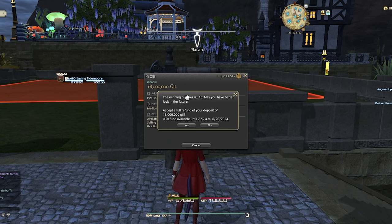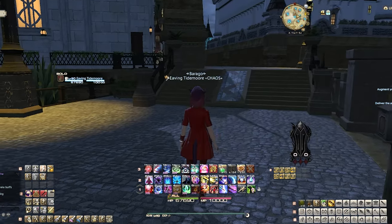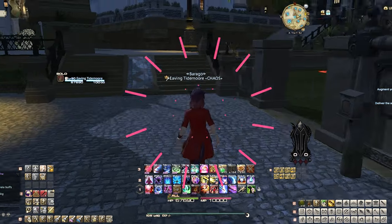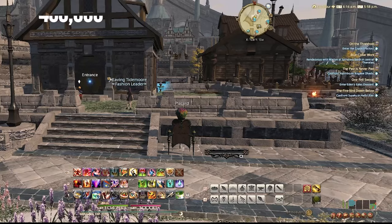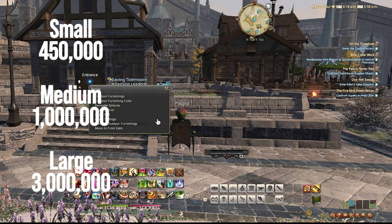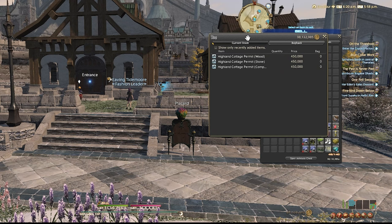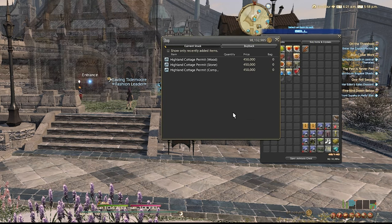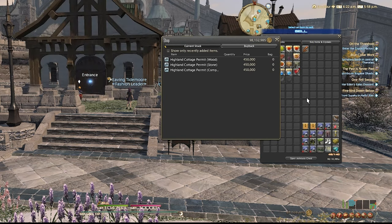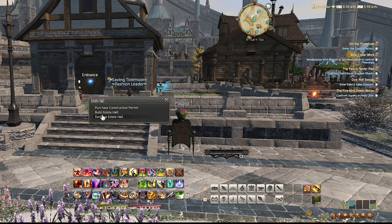Let's imagine I did win and go over what would happen next. Yay, you won a house! You now have 30 days to build a house. Surprise — hidden costs have begun. Your initial house will cost you 450,000 gil for a small, 1 million for a medium, or 3 million for a large. You can buy them by first entering your plot of land, clicking Social, clicking Housing, Estate Hall, and then Purchase Construction Permit. It comes in three initial designs that are different per district. Once you purchase the permit, click Build Estate Hall — you now have your initial house.